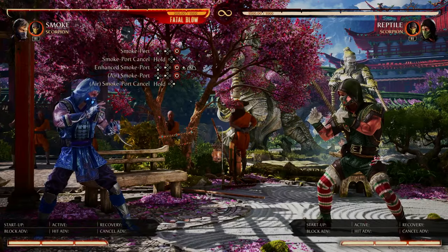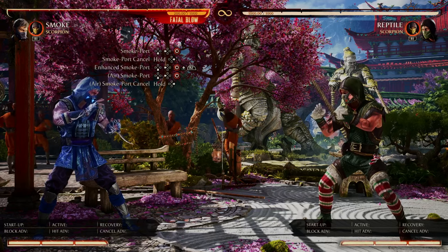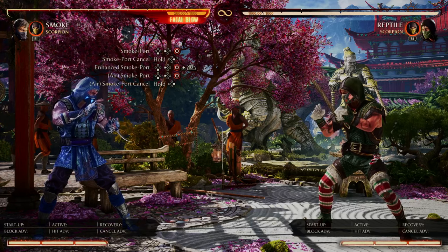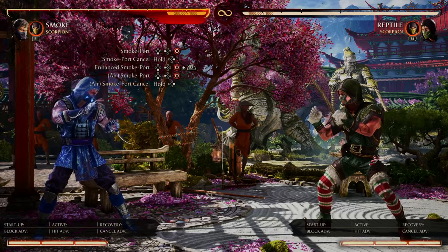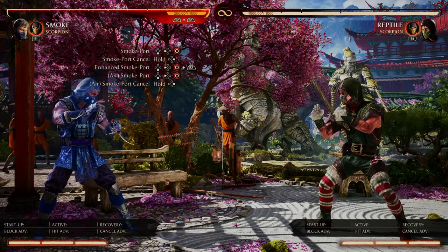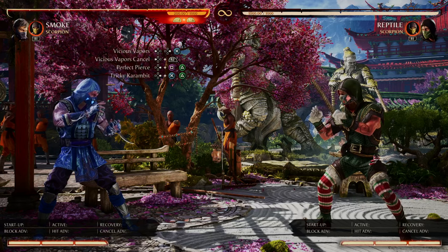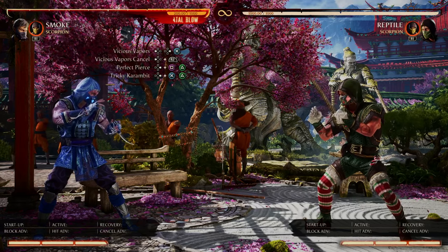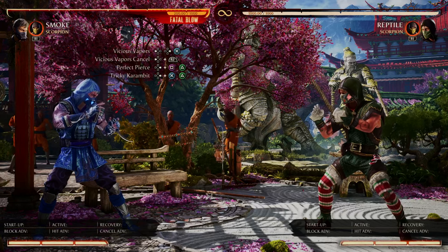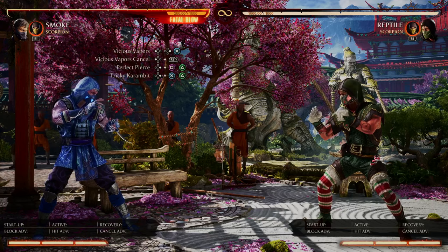So far we've covered tips and tricks for the enhanced smoke bomb with the air combo and the smoke port, and we also covered the tips and tricks on the smoke port canceling. But now let's move on to answer the question: how do we vicious vapor cancel — arguably the best part about Smoke's kit. I guarantee you guys are going to have a way better understanding of how to do the vicious vapor cancel after this video. If you have any more questions or thoughts about vicious vapor canceling, let me know down in the comments.